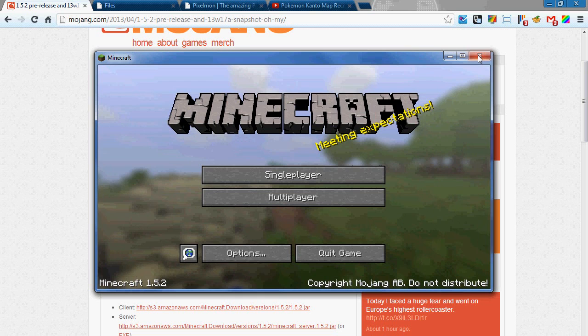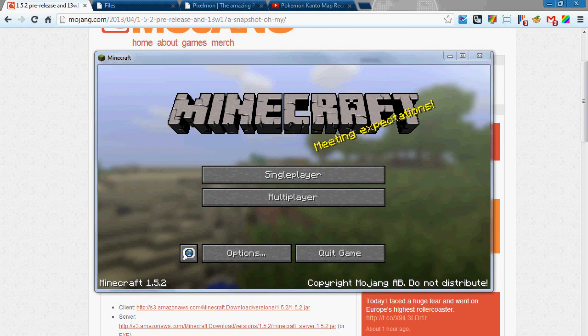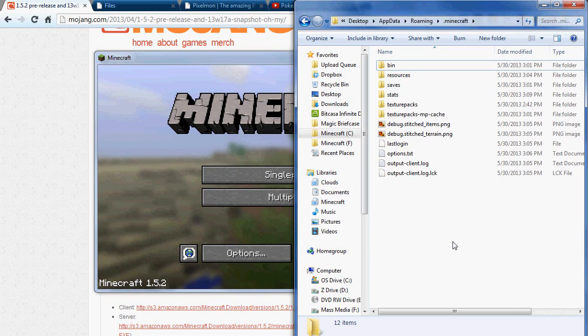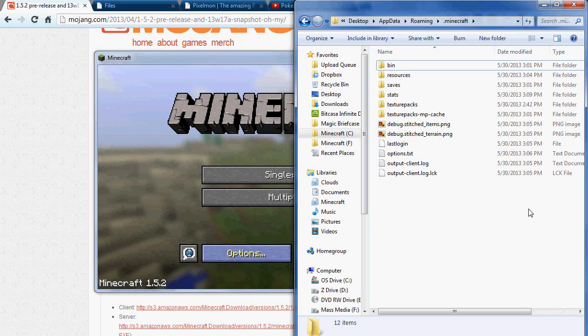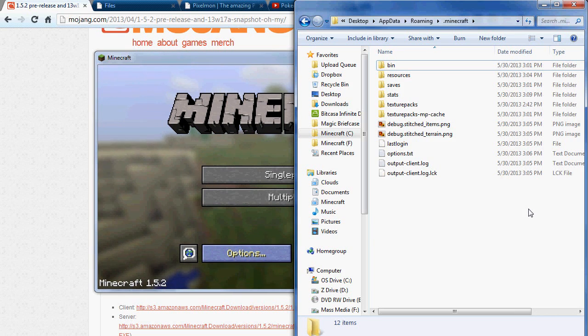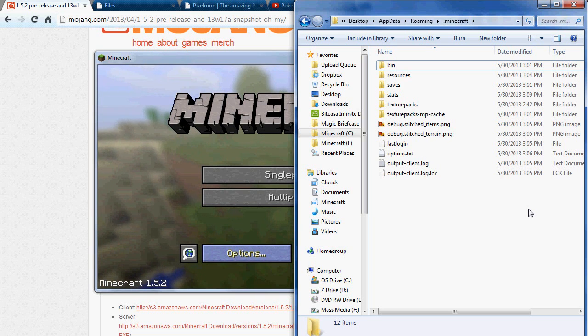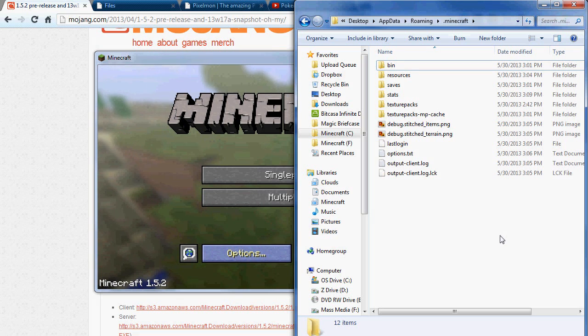First thing we're going to be doing is we are going to update Minecraft and overwrite basically everything in the .minecraft folder. I've already done that, I don't even have texture packs in here — basically it's just completely wiped and this is going to be the most effective. If you're just getting into Minecraft, you're probably not going to have a bunch of mod stuff in here, so ideally that's what you want.